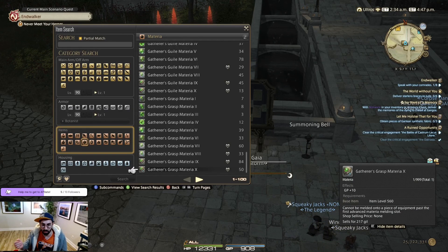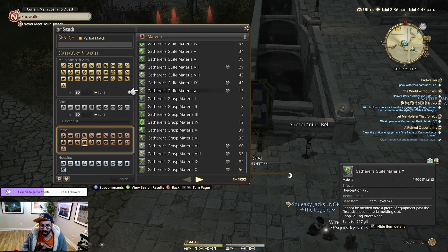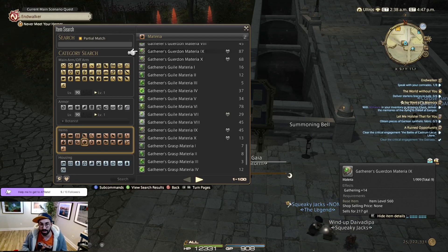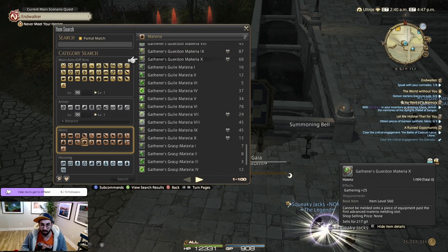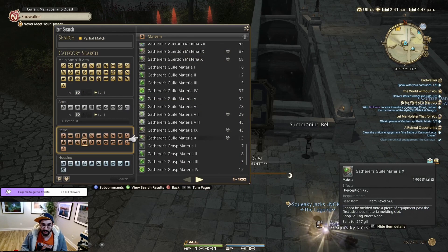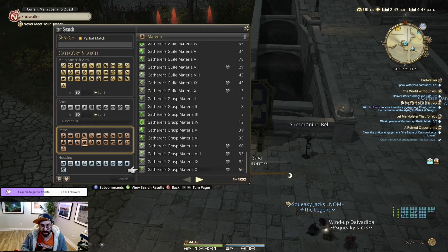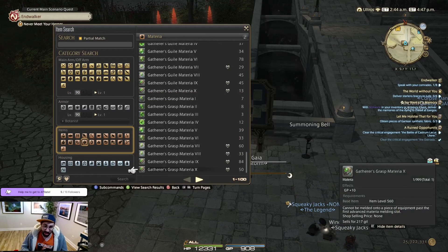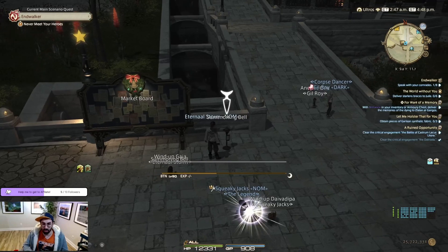The main materials you would get are the Gatherer's Grasp Materia X and IX, the Gatherer's Guile Materia X and IX, and the Gatherer's Guerdon Materia X and IX. Just to quickly show you the prices: for one material you are making 25k, here it's 60k, that one is 68k, that one is 40k, that one is 10k, and the last one is 35k. As you can see, one material is a lot of money.